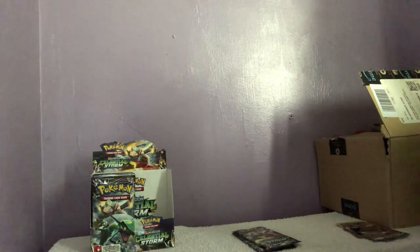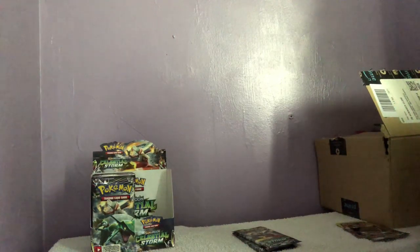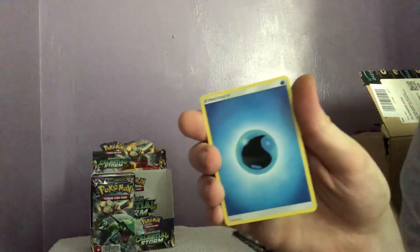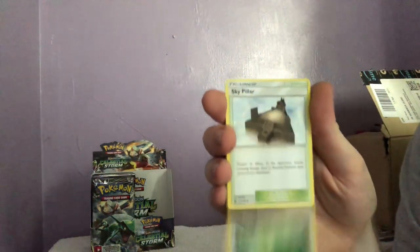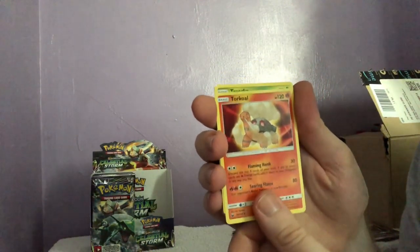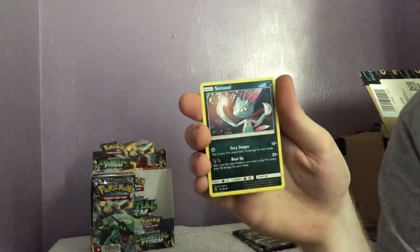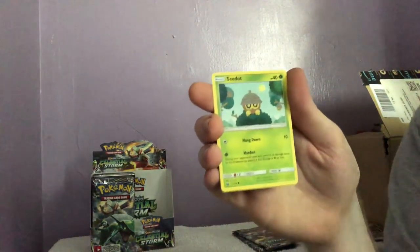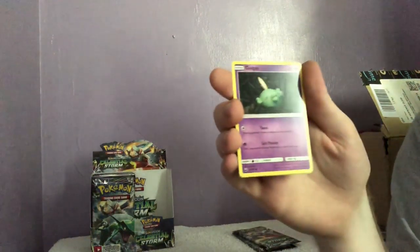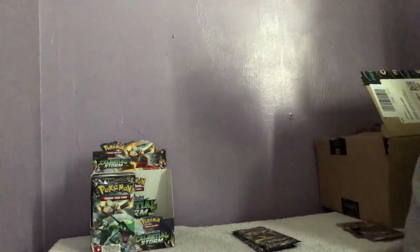Getting into the last three packs now. There is the code if anyone wants it — be sure to just take one or two codes per person in case anyone else wants them. Water energy, Life Herb, Sky Pillar, a Torchic, Tree Hugger. Voltorb, a Sneasel with very old artwork, a Seedot, a Goldeen, a Lotad, and a Registeel — another Registeel.